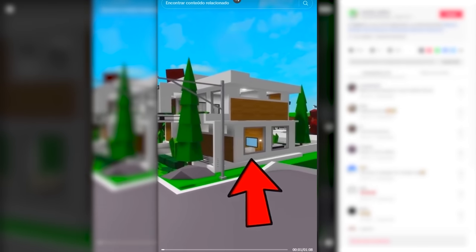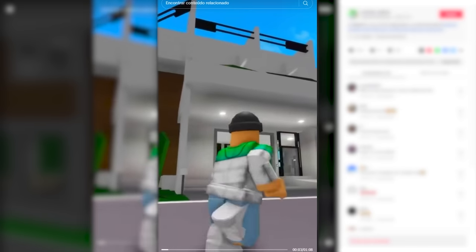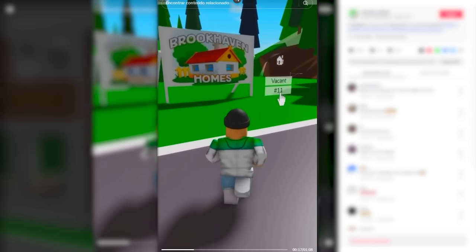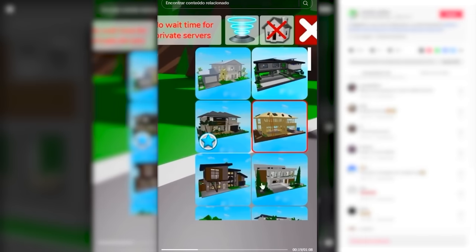This guy's video shows us how to do just that. You can see both of his houses right there — apparently this actually works. He grabs a lot and chooses any house on the list.